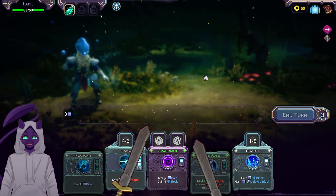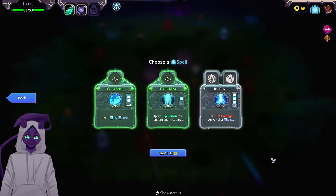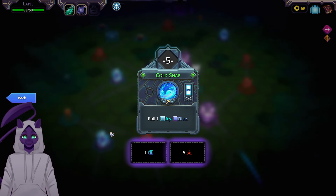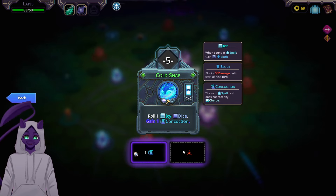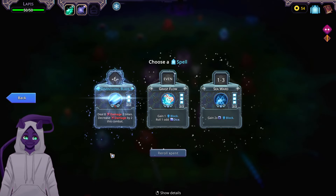Icicle Blade is actually doing some good work. Foresight — absolutely take that. Options: roll one icy dice and when spent gain X block, or gain concoction where the next spell cast doesn't cost anything. Wait — that could be a thing. I could also reroll. I think I'm going to do that.